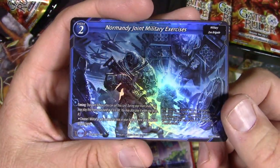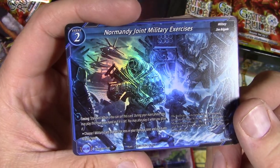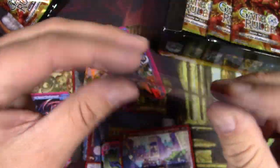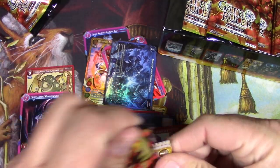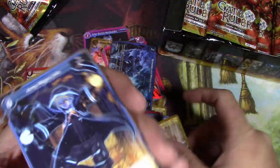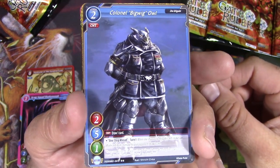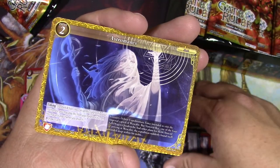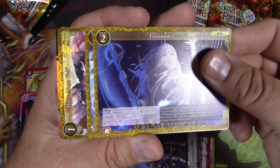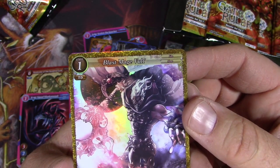And this one's a one-star foil, Normandy Joint Military Exercises — kind of a serious style of anime art, pretty cool. Let's do a few more of these. Shield Magus Jake, so we can get some duplicates here — that was almost the same pack. Colonel Bigwig Owl, that's funny. Definitely the animal morph is a definite theme here — Zoo Brigade, Astromancy, a flying shield and Blast Mage Volf, it's a fire mage, and it's a three star.